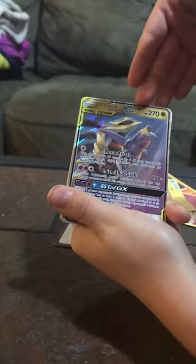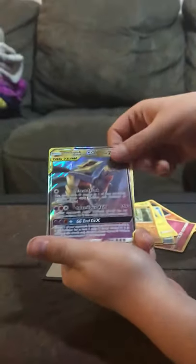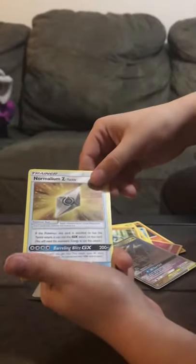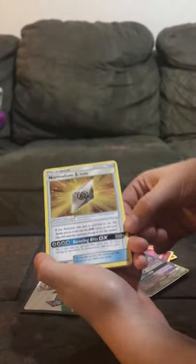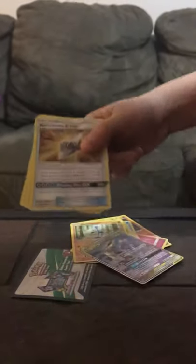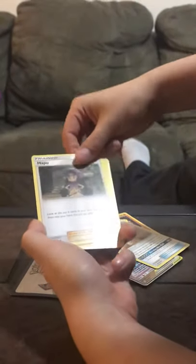Meditite with 60 health. A tag team with Garchomp and Giratina. This is another rare — it does 400 damage with its Z-move and will do 400 damage. Hapu.